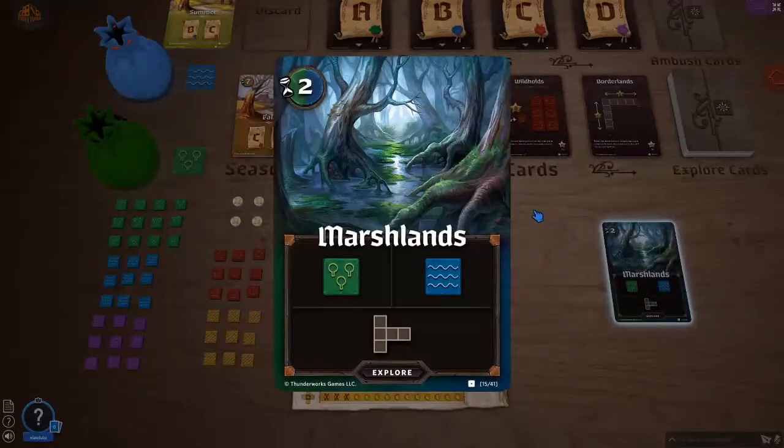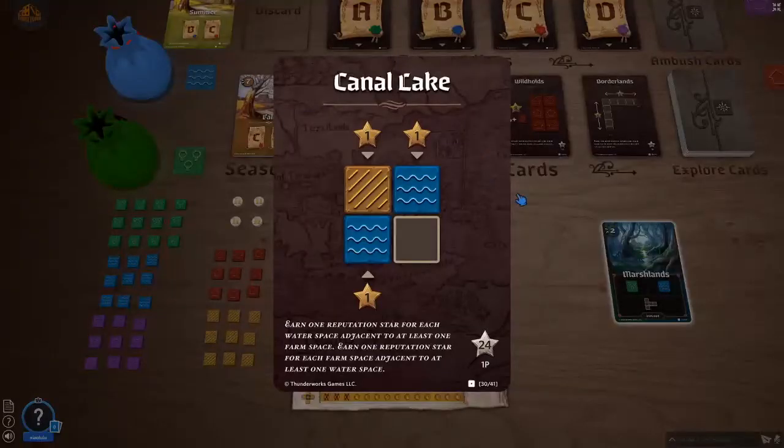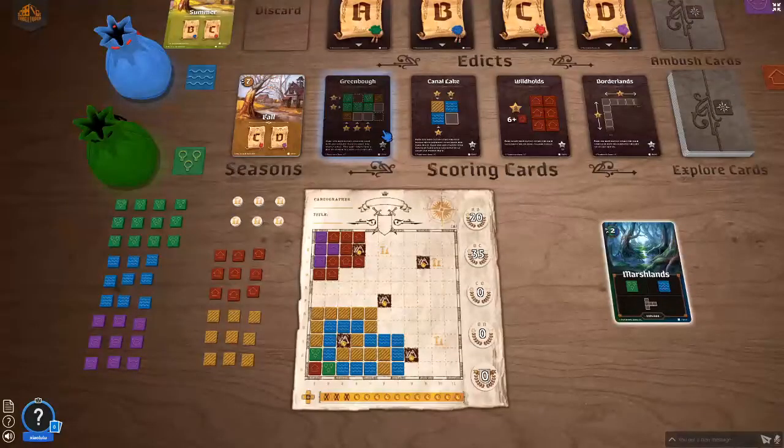We start with Marshlands — forest or water. Water is not going to be scored again in this game, never again. But in winter we are going to score card A again, which wants trees all over the place. So I'll go with the trees. I already have trees in these two rows and these two columns, so let's place them somewhere else — but where? I also want to fill up the rows and columns. Can I do both at once? I'm actually not quite sure. How about here? I'm not sure if this is the best place, but let's keep it that way.